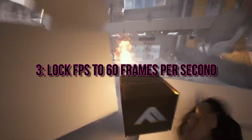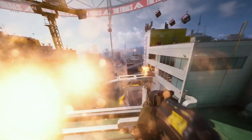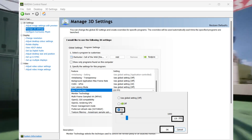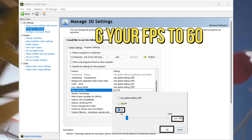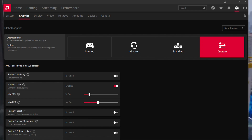3. Lock FPS to 60 frames per second. If you're facing stuttering and lag, consider limiting your FPS to 60 or even 45. For NVIDIA users, use the Control Panel, navigate to Manage 3D Settings, select The Finals, and lock the FPS in the scrollable window below. AMD users can explore options like Adrenaline or Radeon Chill, or use third-party tools like RivaTuner Statistics Server.